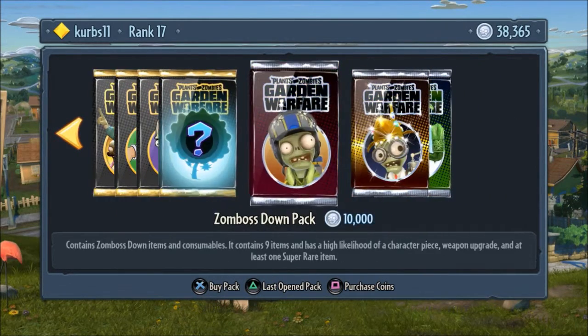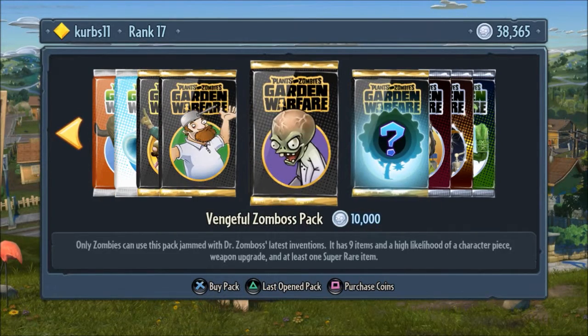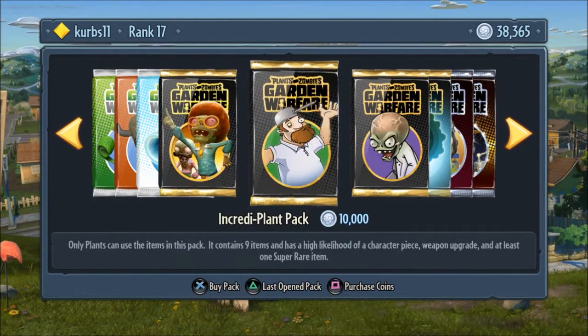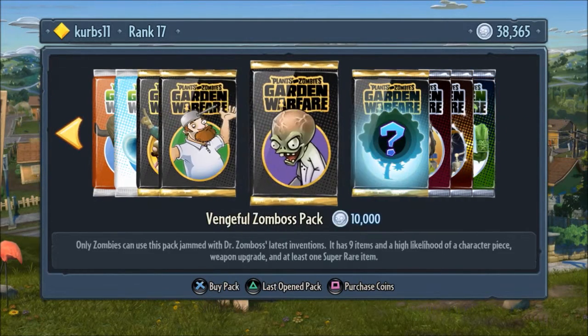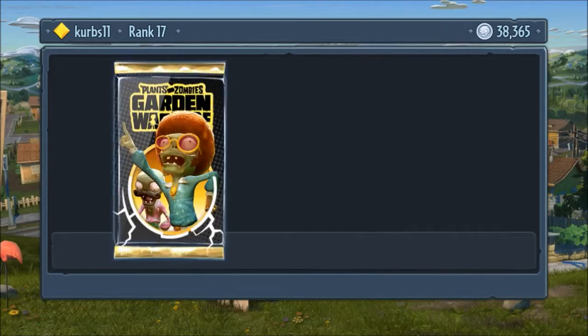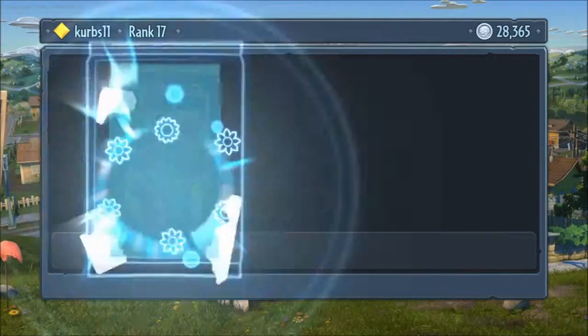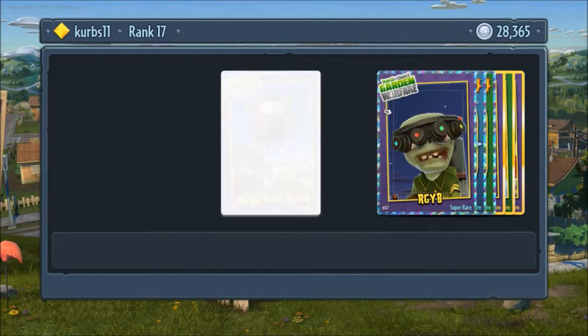You know what, let's just buy one more and then finish it off with a spectacular character pack. Which one? Well, what's better than combining both this and this — but not with 18 characters — not characters, stickers, but with nine plant and zombie stickers. Oh, we're getting lots of super rares!